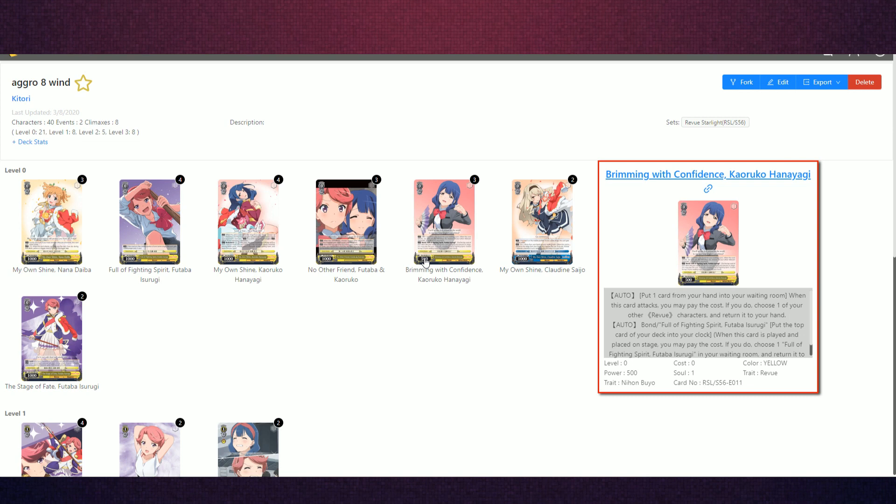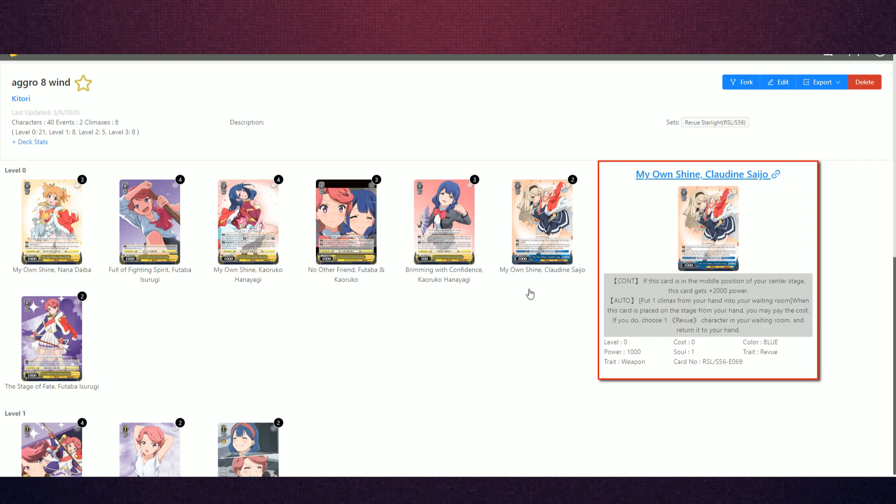The first effect comes in handy sometimes — you want to maybe dodge reverse effects at one or even at three, or hand fix for whatever reason. On attack, you can discard a card from your hand to the waiting room and then bounce one of your Revue Starlight characters back to your hand. This opens up slots in the front row so your opponent can't find reverses. It's only 500 power, so it usually loses to everything. We also have a tech choice that isn't yellow — it's a vanilla in the center slot, but the main reason we use it is as a climax ditch outlet. If we get flooded, we can fix our hand and find the pieces we need.